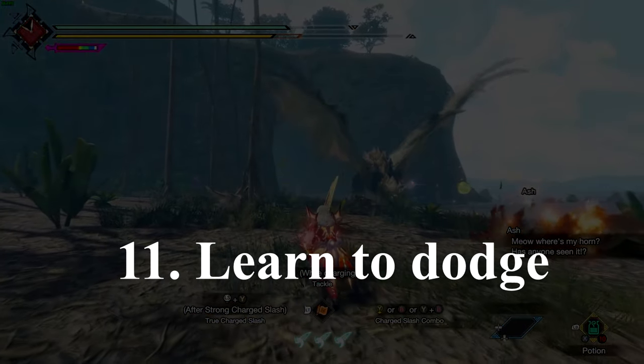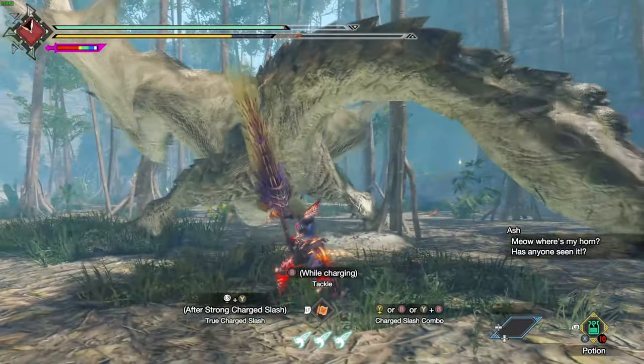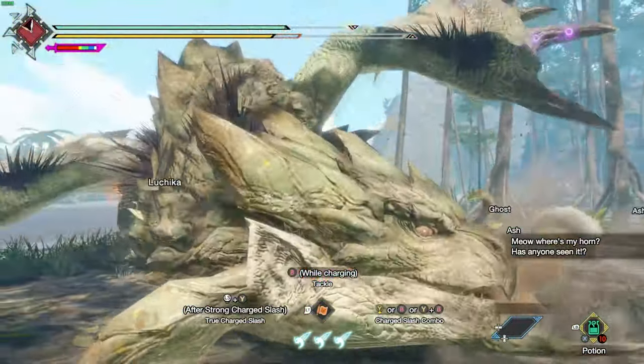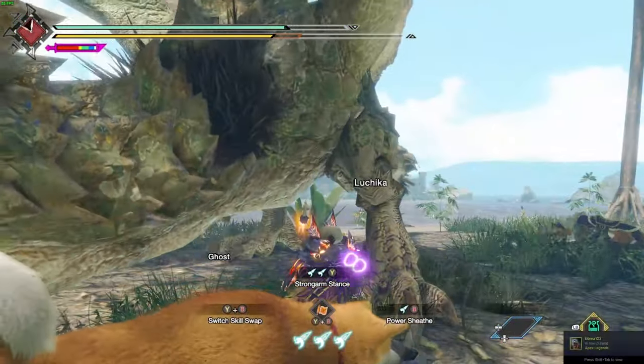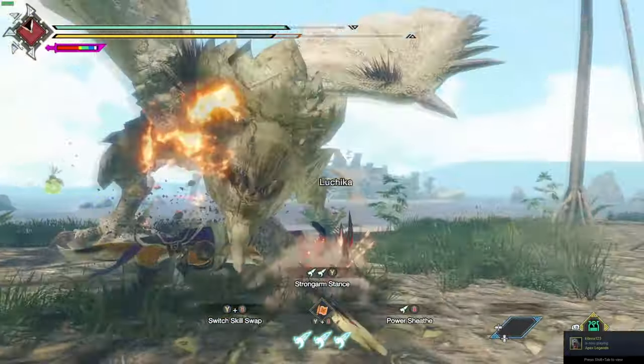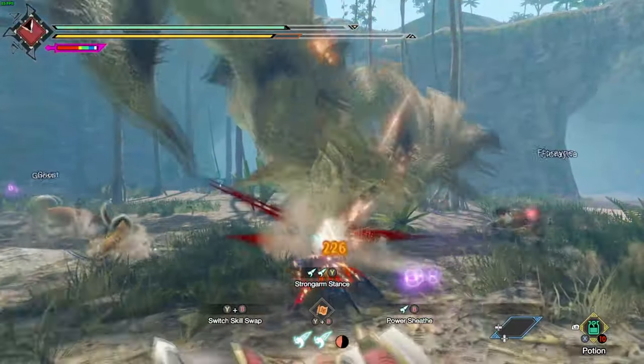Number 11: learning to dodge and position well is more important than learning the weapon initially, as if you're dead you're not going to be able to use your weapon. Making sure you're very good at dodging a monster and positioning well to time your attacks will definitely speed up how quickly you learn a weapon.